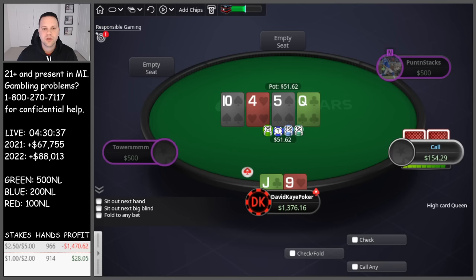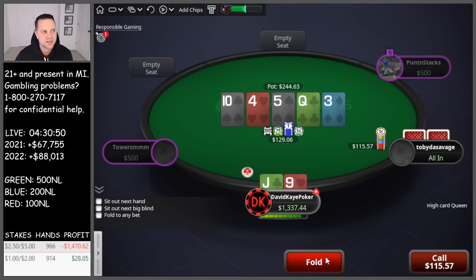Call flop, turn the open-ender. Go ahead and bet turn. 3 on the river — probably going to run this one as a bluff not having a spade, or not having a spade with a spade fold. They just lead-jammed, so it might have saved me my bluff there.